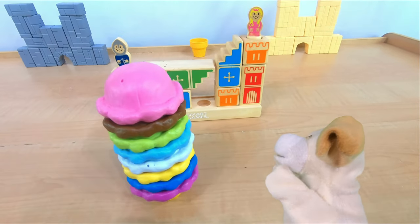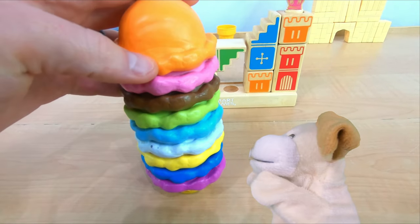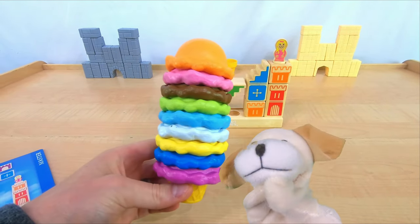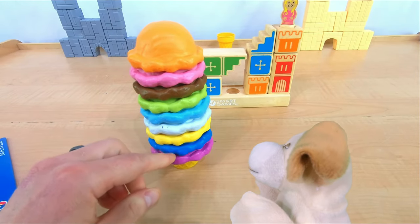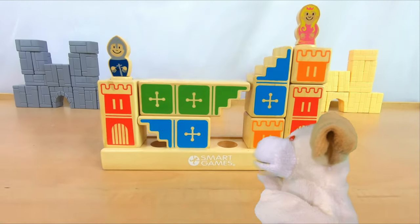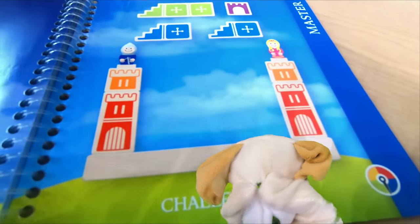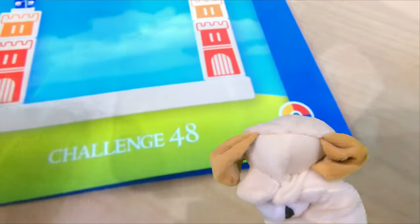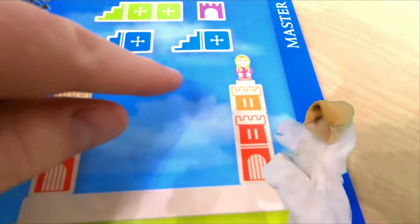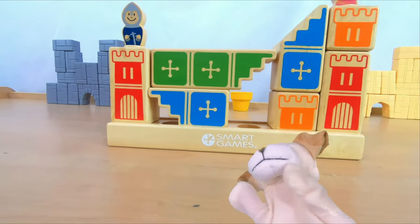How crazy would it be if we got an ice cream with ten flavors? One, two, three, four, five, six, seven, eight, nine. For our tenth and final ice cream flavor, we're going to do the hardest challenge in the entire book — master's challenge number 48. That's as high as it goes. Look how high the knight and the princess are, and we've got to use all four blocks. Castle, I think we're ready for the last challenge.